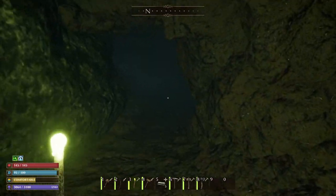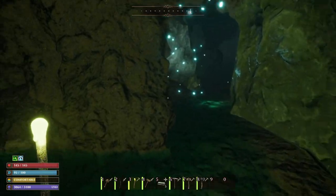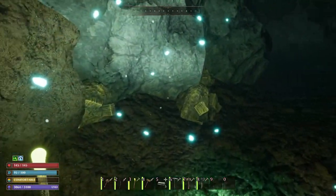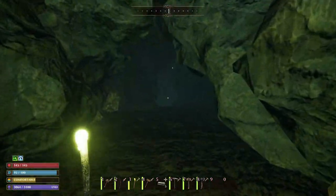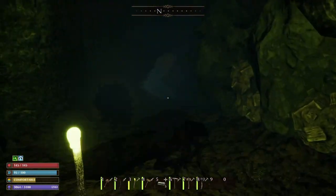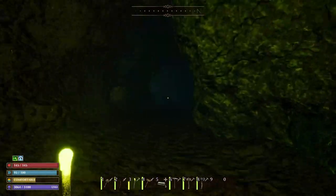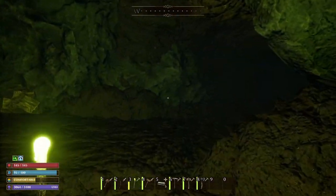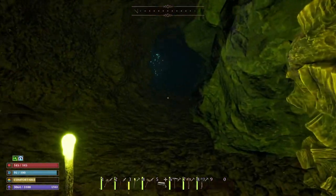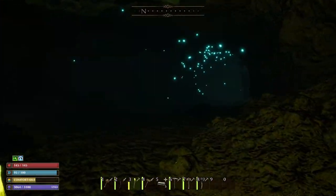We're gonna continue down this tunnel. I have been going straight this entire time, but this is the first time we're gonna have to deviate and take a right. If you go straight, it's a dead end and there's some pyrite. We are seeing pyrite so we know we are heading in the right direction, so let us continue. Just follow it to the right — if you go to the left, it's a dead end. This one hasn't been as difficult as the one in the sewers, but we are not there yet, so let us keep going.